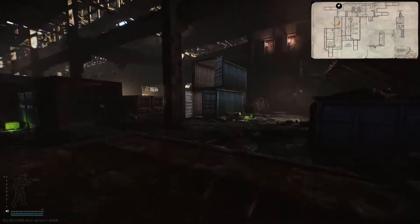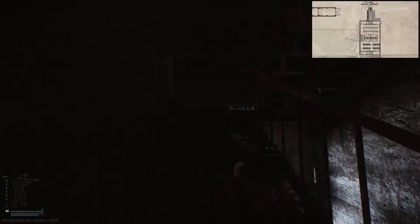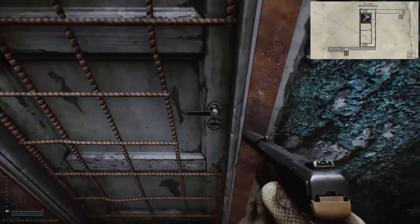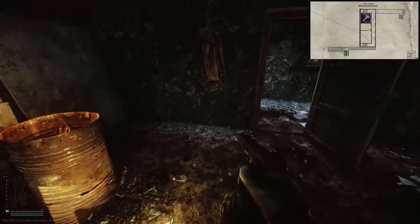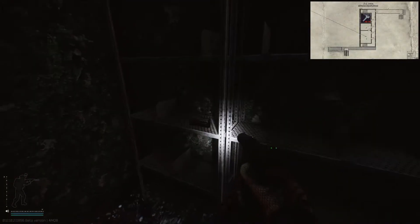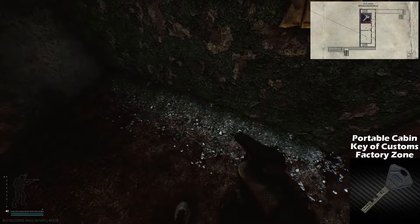The first door it opens is simply known as the locked room, and it is located on the third floor of the factory office area. Once inside, it's a relatively empty room with a weapon spawn, a jacket, and a couple weapon mod spawns. It also has a spawn for the portable cabin key of Customs Factory Zone on the floor right underneath the jacket, although that will be covered in a separate video.